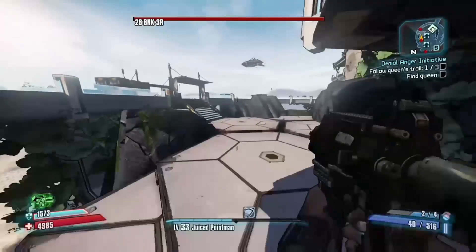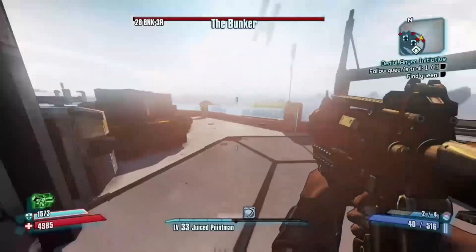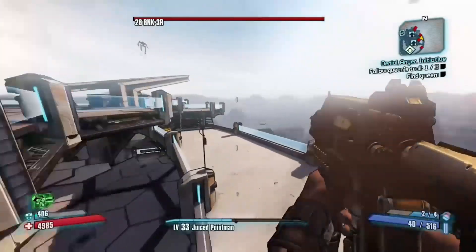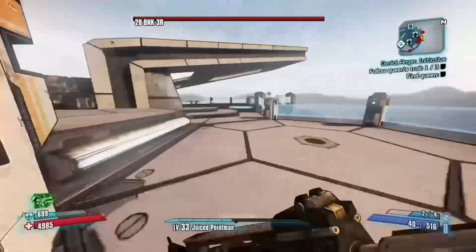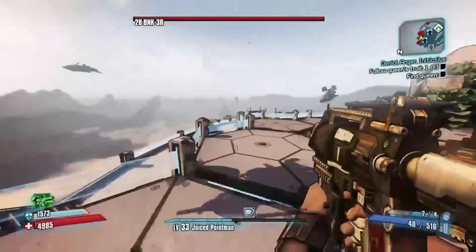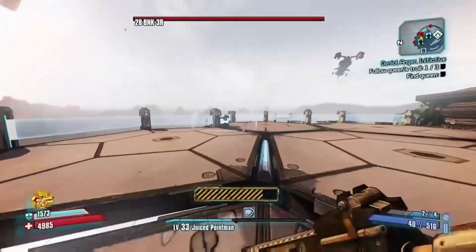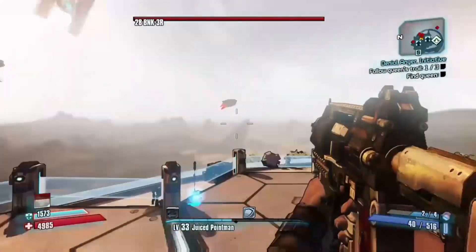So what you want to do is just get a good angle on the Bunker's crit spots. You also need a Ladyfist, and you might want to use Axton's Commando, because you have the shield on your turret to protect you from taking damage from the Bunker, so you don't lose your amp damage on your Bee shield.